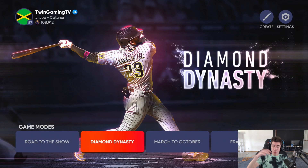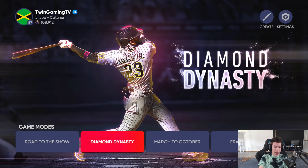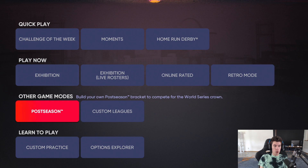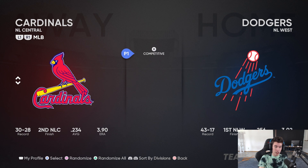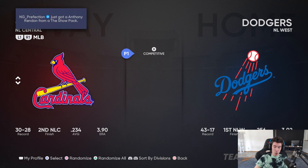Once you have the roster loaded, go to Play Now, then Exhibition. My favorite team is the Cardinals — you want the Cardinals as the away team. For this method, you need the Cardinals as the away team.